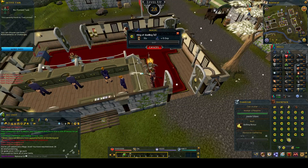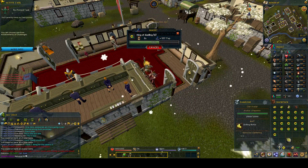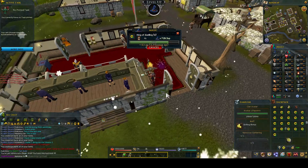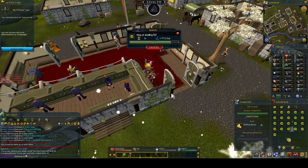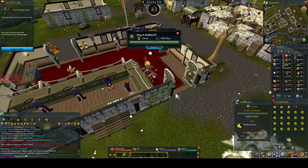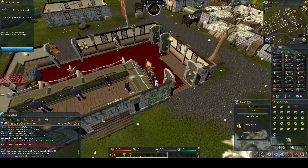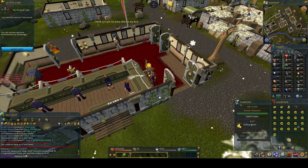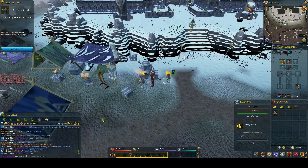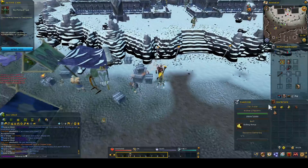It took me a mere 20 minutes to get from level 27 to level 43. Level 43 got my combat up to level 40 and unlocked superheat item. I'm going to be superheating for the rest of my magic levels all the way to 99. While superheating, your best friend is the coal bag, so I had to spend 4,000 dungeoneering points to get it so I could superheat efficiently.